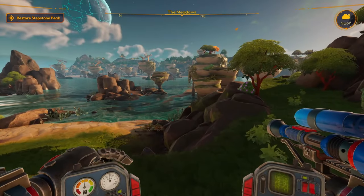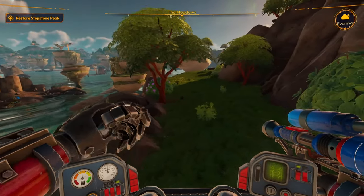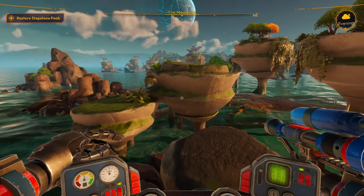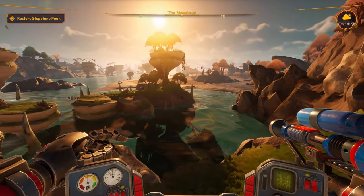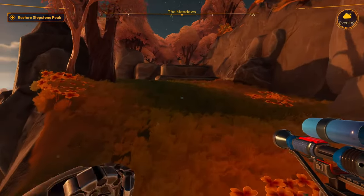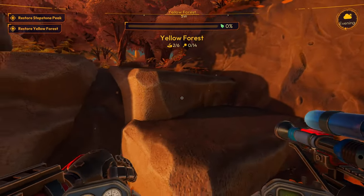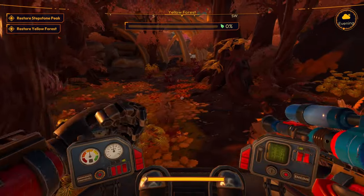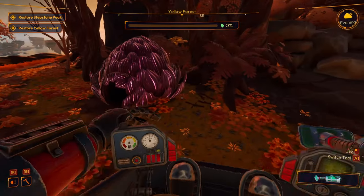Can we actually get onto these rocks? Sure looks like we can. There's something over there — a blue flower. There's got to be something up there. Damn, look at this, it looks amazing. Restore yellow forest — mission started. Can we actually do this though? I highly doubt it. Oh, can we? Please tell me we can. Vacuum harvester upgrade — son of a bitch, okay.